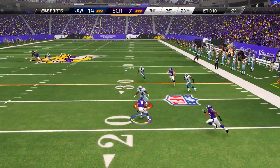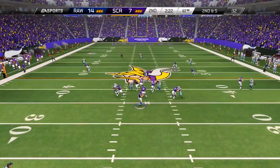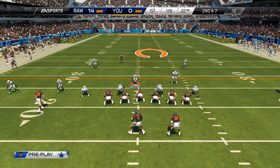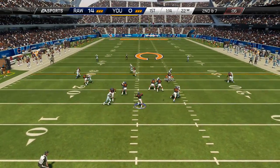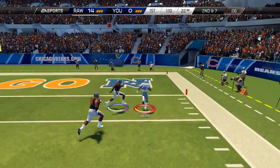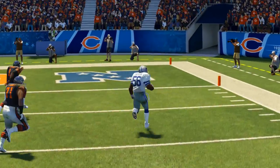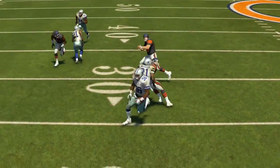Another thing that this card is amazing at that you probably wouldn't believe unless you saw it — it actually has 80 man coverage, which is definitely one of the better man coverage linebackers in the game. But it has 90 zone coverage. To put that into perspective, there are only two linebackers in this entire game that have better zone coverage than Lawrence Taylor, and those are Derrick Brooks the playoff card and Patrick Willis golden ticket. Other than that, there is no linebacker that has better zone coverage. This card legit has better zone coverage than a lot of safeties.